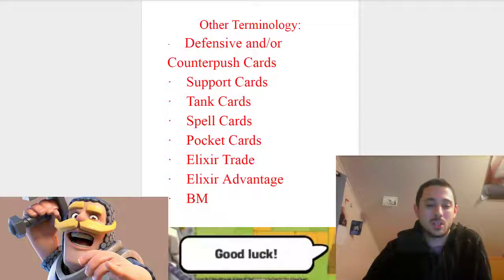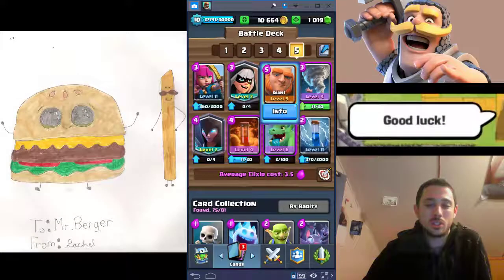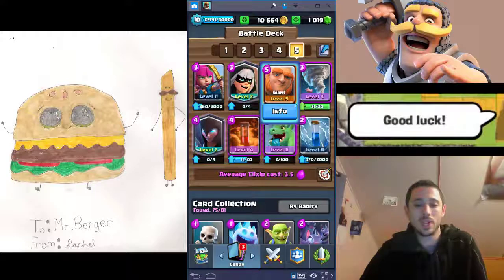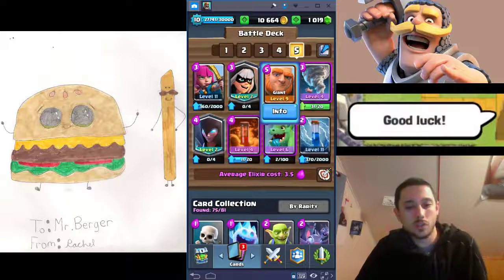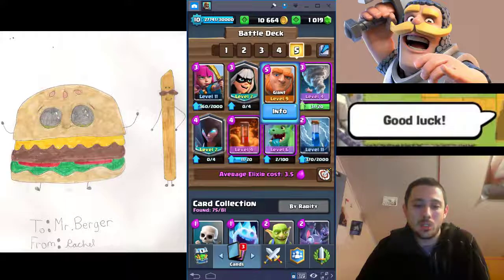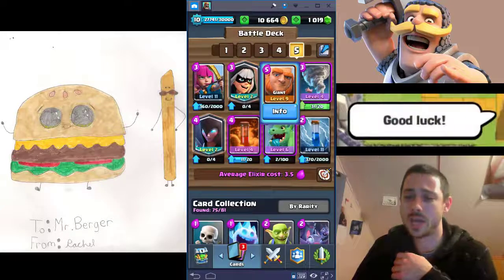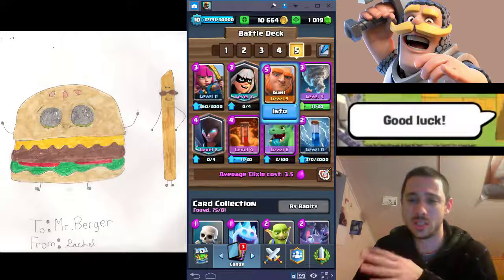Let's get back to the top and look at some decks. What we have on display is a great example of a beatdown deck — that's the first major archetype we're talking about. In a beatdown deck, what you're doing basically is choosing a tank. Usually a heavier tank, and I'll define tank a little bit later.